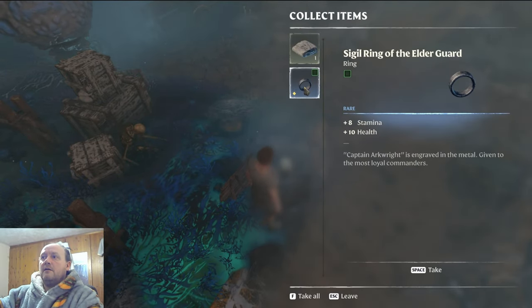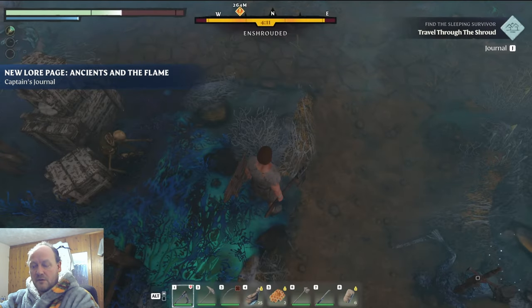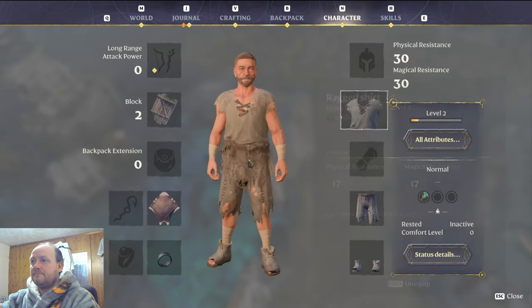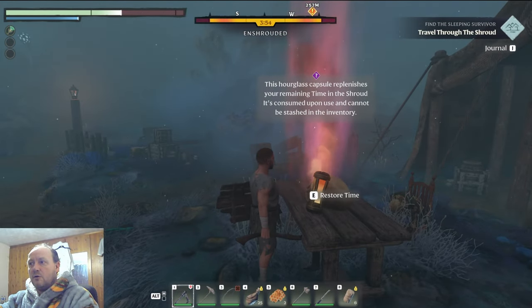We've got the one ring — that's end game material! Just right-click to equip those as well, and you don't have to worry about durability either. It's nice not having to worry about your armor breaking. Now if you come across any of these little canisters, it will reset the shroud timer.